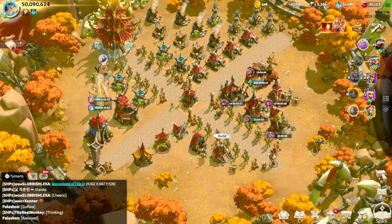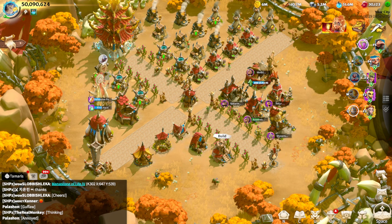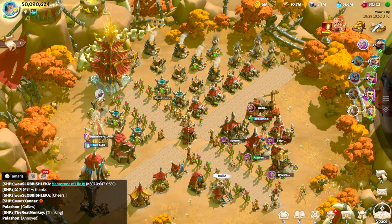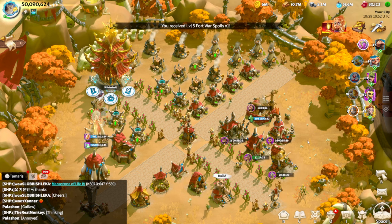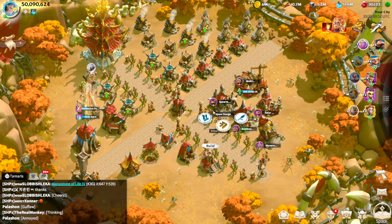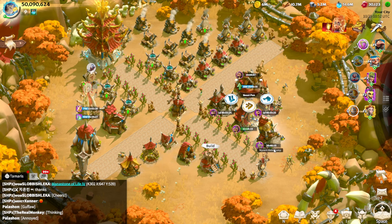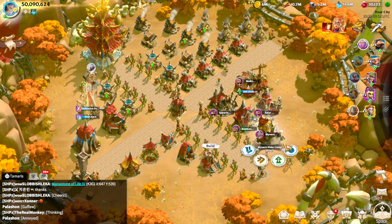First of all, we are going to talk about the important feature of this game, which is building and construction. I'll show you that not all of my buildings are level 25. My town hall is finally 25, my army recruitment buildings are almost 25, my archers are 25, mages are 25, infantry is 25, and cavalry is getting there in 10 days. The last building I need to get to 25 is my special unit building, which is Wyverns.